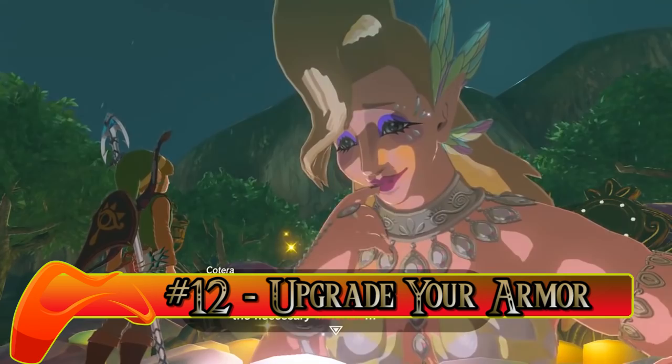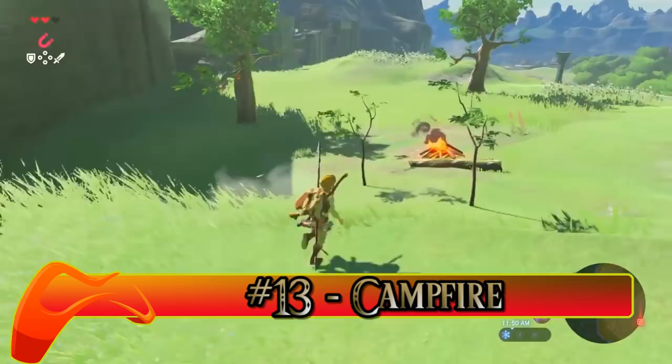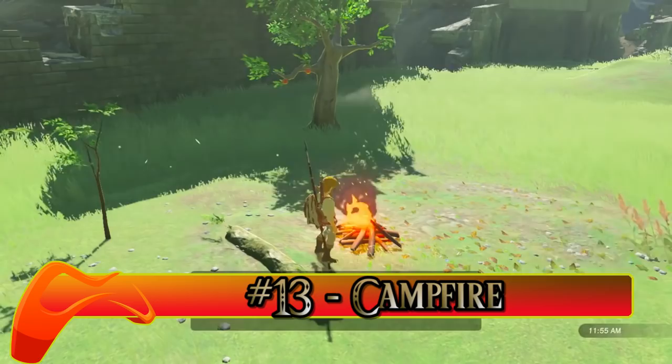Number thirteen: Campfire. You can create a campfire at any time whether you need heat from the chill, need fire to light a torch, or if you just want to rest for a while. All you need is some wood which you can gather by chopping down trees, some flint for a spark, or even a fire-based weapon like a fire arrow can do the trick.